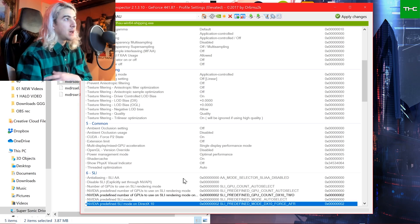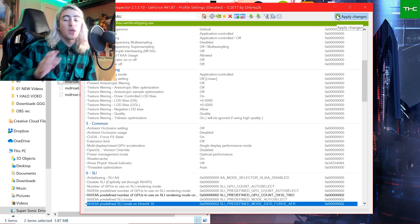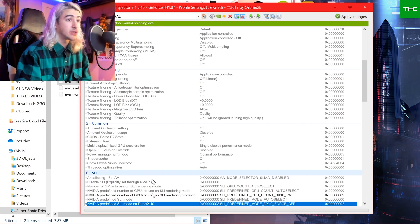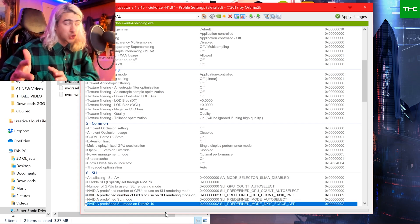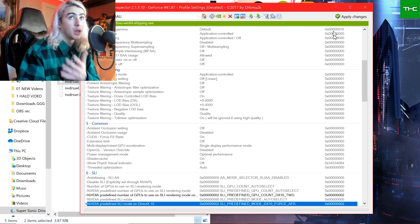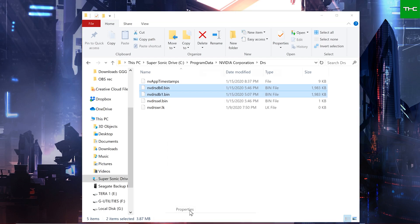Bada bing, bada boom. I already did this so mine are already applied, but after that you need to apply those changes. If it did not allow you to apply those changes, you did not open up DRS before. So after we've applied those settings, we're going to go back to our DRS folder, right click, go back to Properties, and close DRS — close that flap. Now everything works.